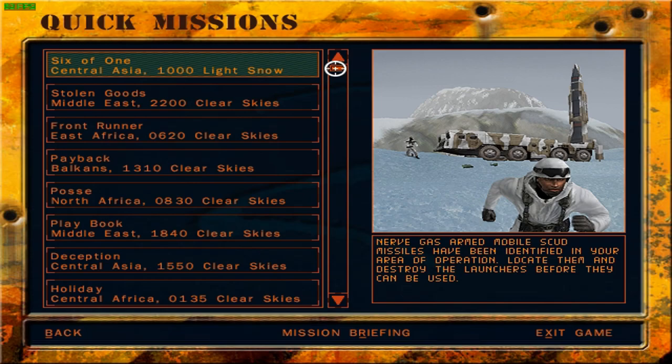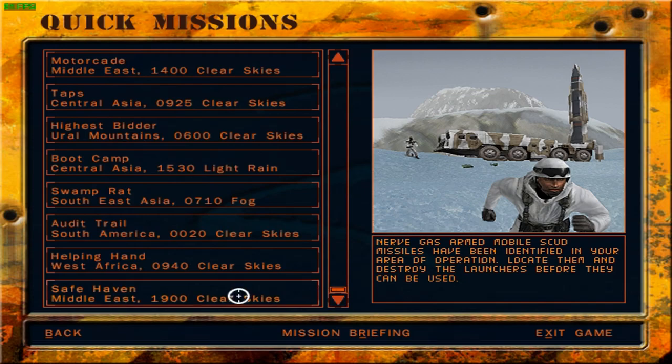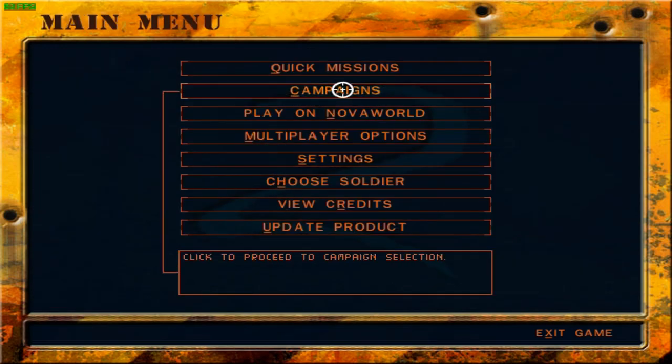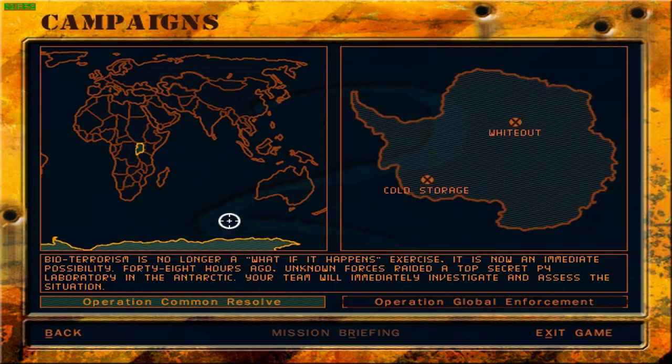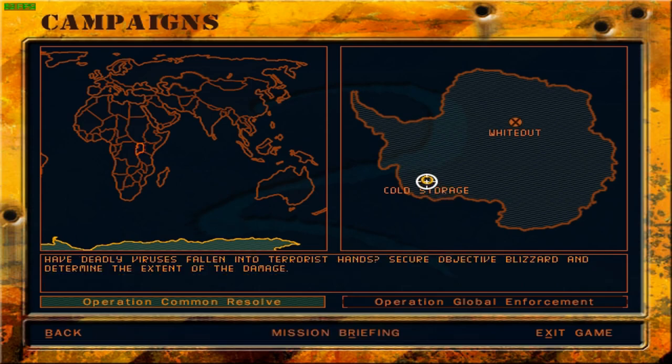I'm gonna start with Operation Common Resolve first, then go to Global Enforcement, and cover all of the individual quick missions. With that being said, let us go over the story of Operation Common Resolve. Bioterrorism is no longer a what-if-it-happens exercise — it is now an immediate possibility. That's as brief an intro as it gets, more like a briefing sort of.